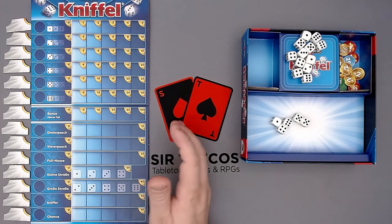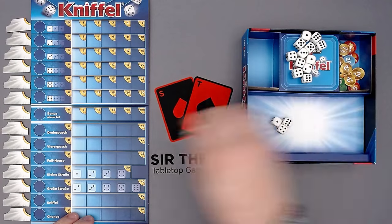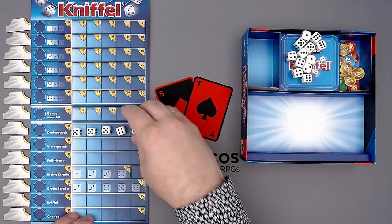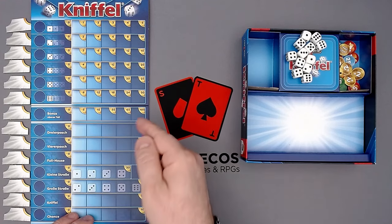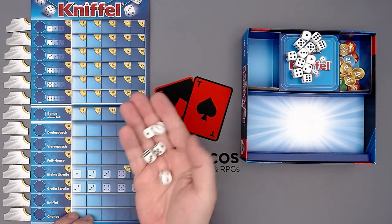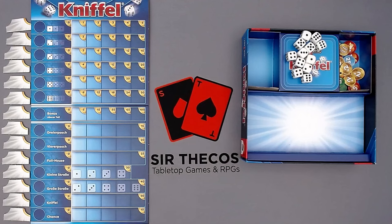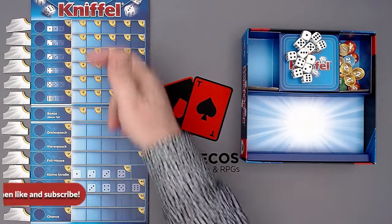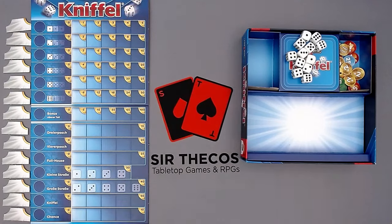For three and four of a kind, I still need to fill the entire row. For example, if I had three fives that wouldn't be enough — I'd still put in something else. It doesn't really matter what else I put in because I only get 15 points regardless, which is the difference from regular Yahtzee. The game ends either when I can't take five dice from the supply anymore, or when I've finished all 13 categories.